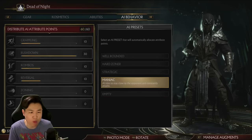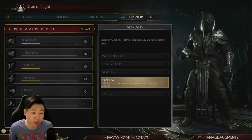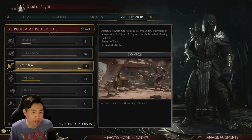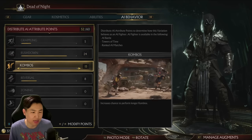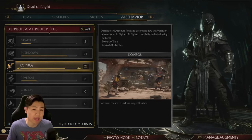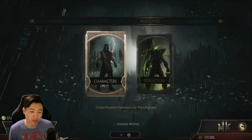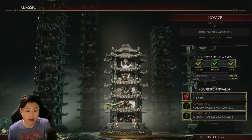For Noob Saibot, I want him to be kind of a maniac character. This is going to make your AI stay close to your opponent. We're also going to adjust it just a little bit - I'm going to turn down the grappling a little bit, up the combos, reversals turn that down, rush down turn that down just a tad. I kind of want rush down and combos - that's usually my go-to with the AI settings. If your AI has that, you're pretty much golden. So once you have that done, make sure you save it. Now you're good to go. You want to go to the Classic Towers, which you can find over here.